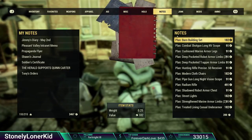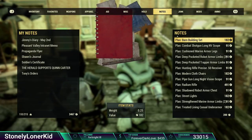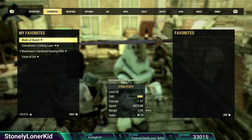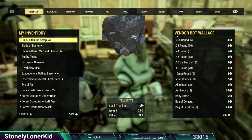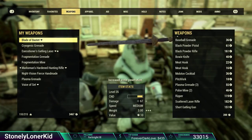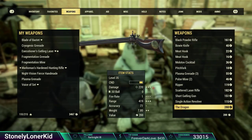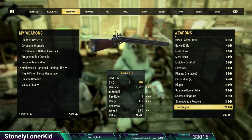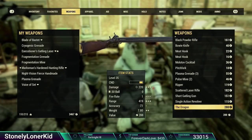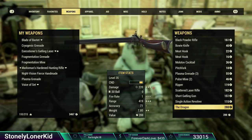If you guys are confused about how inventories work — I've gotten a lot of comments, but also a lot of people telling me that inventories are different per server and different per player. I'm going to break that down. Right now I see baseball grenades, black powder guns, bowie knife — and wait, he's got the Dragon! He's got the Dragon — I might have to get that. I didn't know he sold that; I'm going to have to make a video about that too.